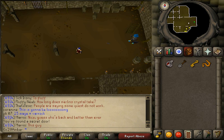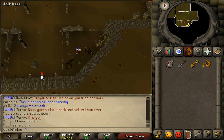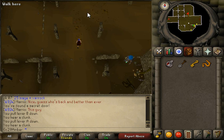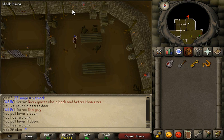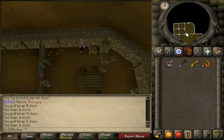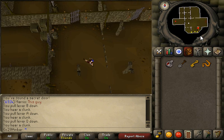Things have to be done in a very specific order here in order to unlock everything — just a little warning. First we are going to pull lever B, then lever A. Then we are going to enter this door here and then this door here. Then lever D. Go through this door and then through this door. Pull levers B and A again.